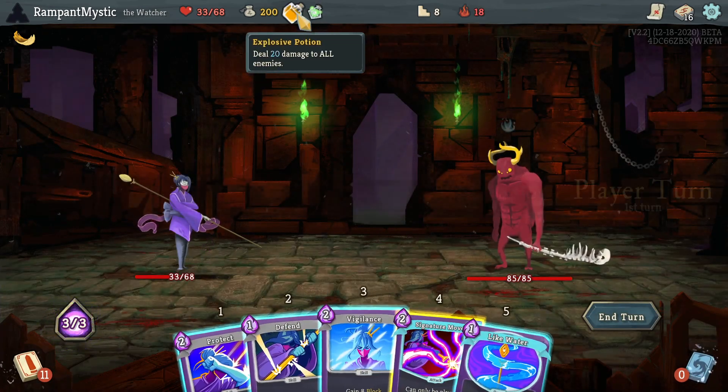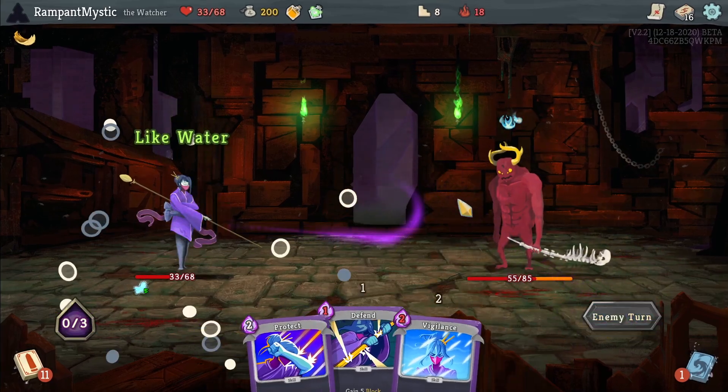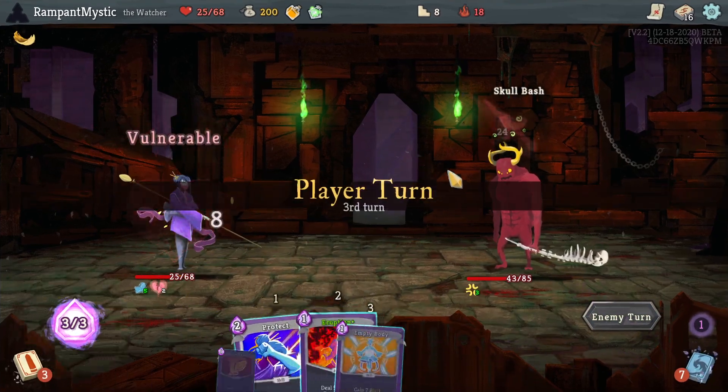Got lucky there. Crush Joints, absolutely — considering what we're doing. Of course. I'm using that. I really wish I could play Vigilance there as well, but I couldn't. That was going to be 5 free block every single turn.